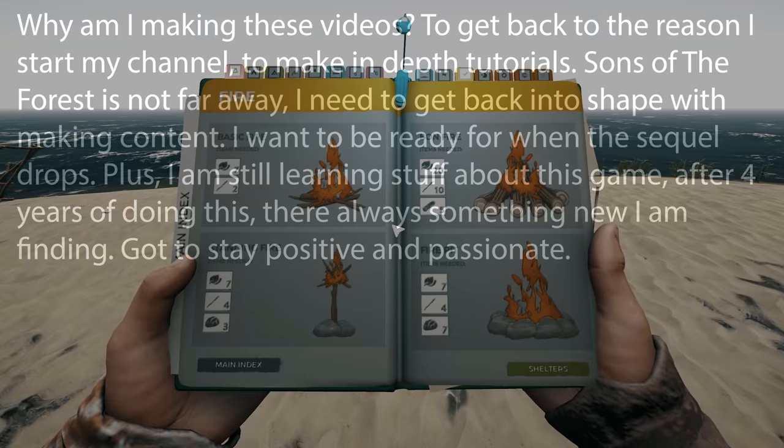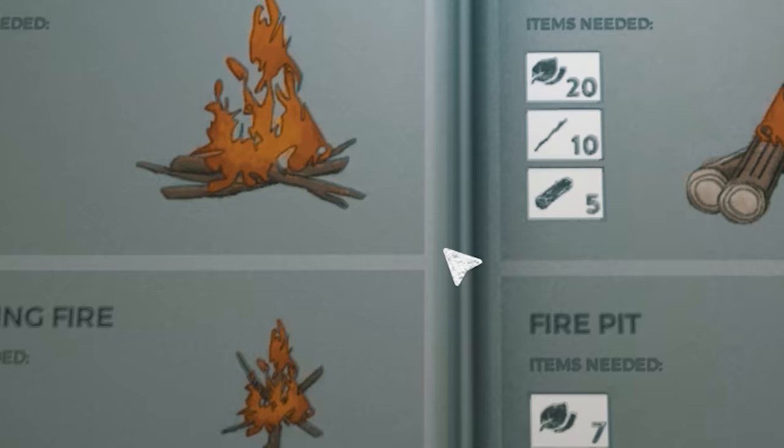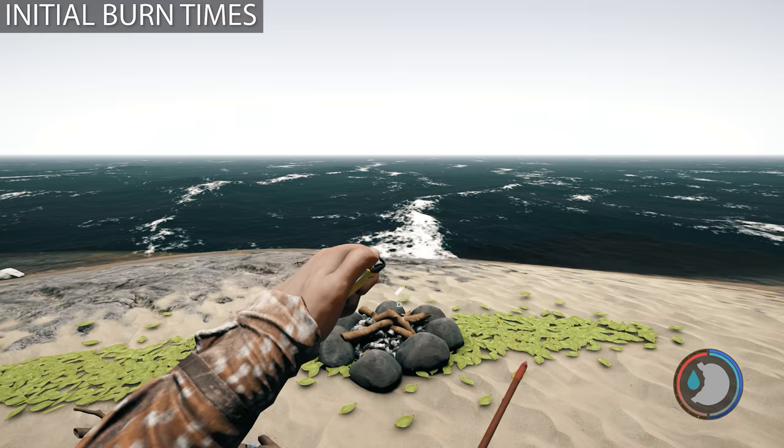Both fires are on the first page as you open up the survival guide. The basic fire costs seven leaves and two sticks, whereas the campfire costs seven leaves, four sticks, and seven rocks.